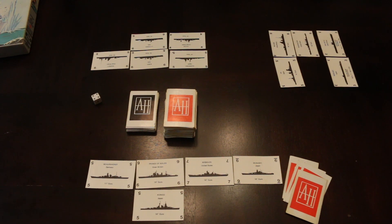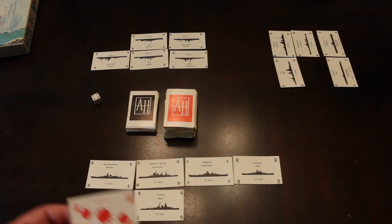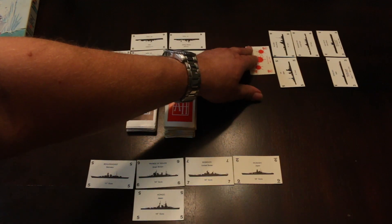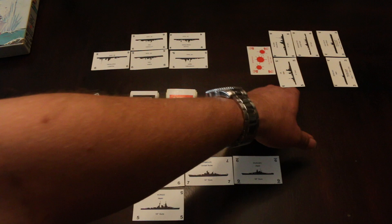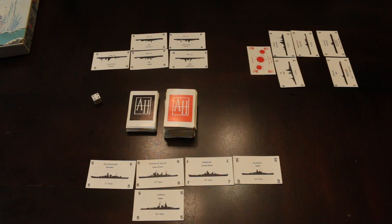Now that the ship cards have been organized for the three sides, the first thing that happens before the game starts is the dealer looks at his hand to see if there are any special cards. Special cards include submarine cards, minefields, torpedo boats, and so forth. He's got a minefield, so he can play it immediately. This is a minefield of two, which means it does two damage to every ship in that fleet. It's ongoing — any ship put out later will immediately take two damage. A minefield can only be removed with a minesweeper card.